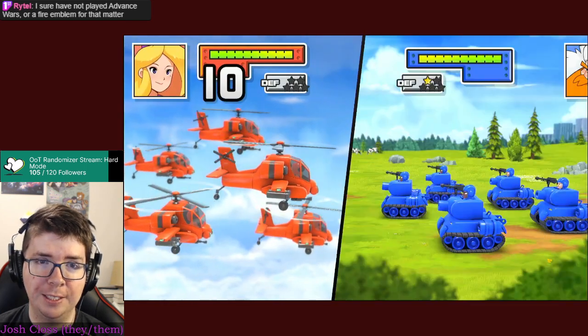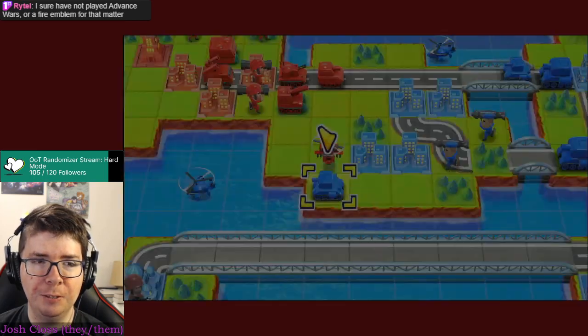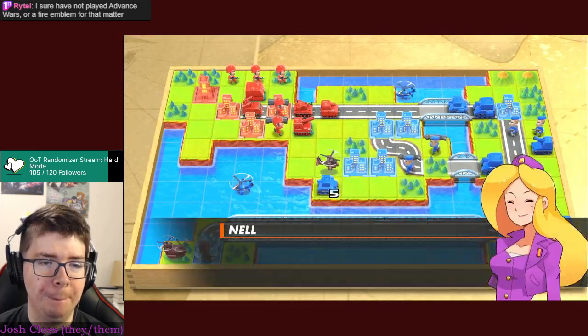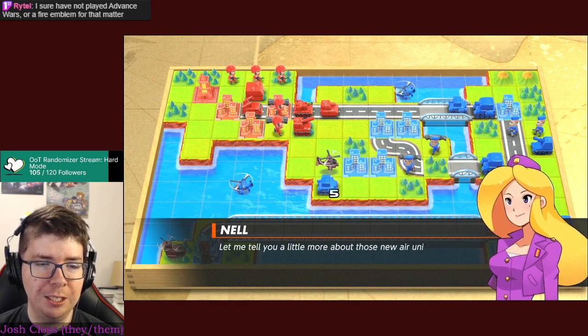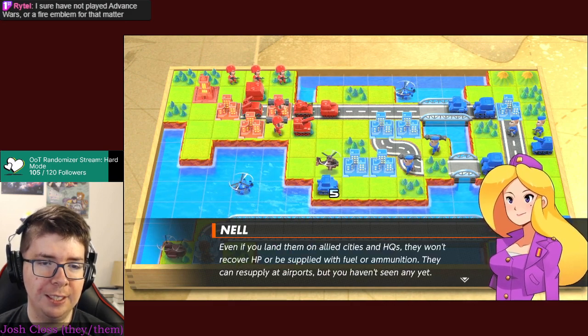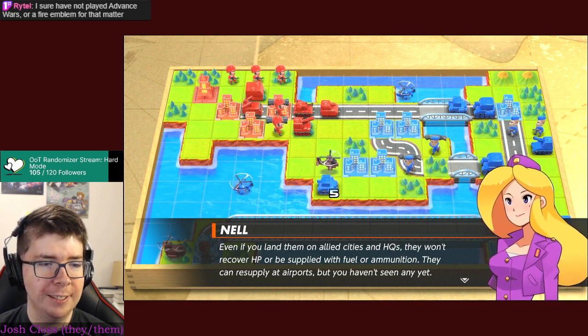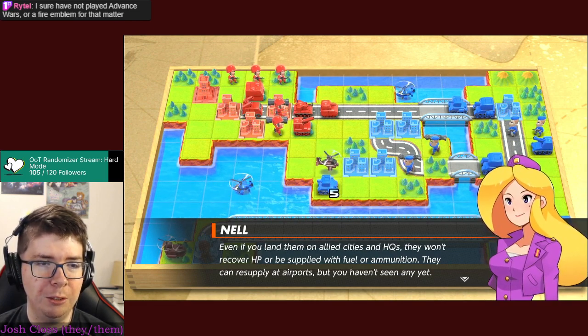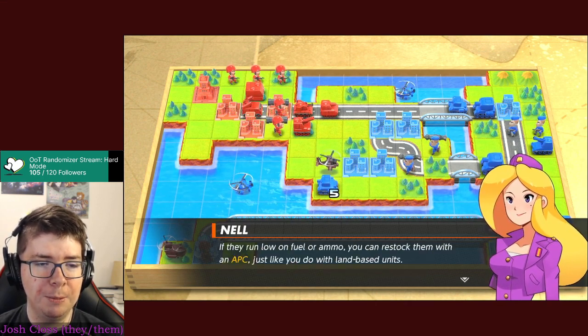Missiles might take out that helicopter on its own - hopefully. Pretty good! Powerful, aren't they? Battle copters are even effective against tanks. Air units: even if you land them on allied cities and HQs they won't recover HP or be resupplied with fuel or ammo. You can resupply at airports, but you haven't seen any yet. You can restock them with an APC, just like you do with land-based units.